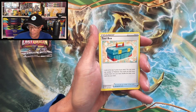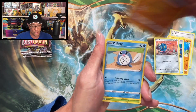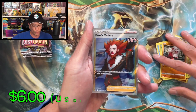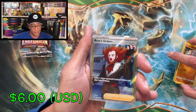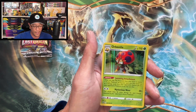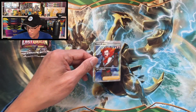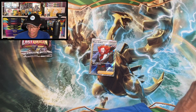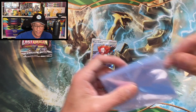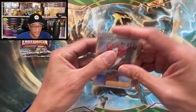Toolbox, Hariyama, Arc Phone, Bronzor, Farigiraf, Poliwag, Oddish, Growlithe — Boss's Orders full art trainer hit! Nice, awesome hit! And an orbital holographic — beautiful hit! Nice artwork on that card guys. I got my sleeves, brand new sleeves, for Boss's Orders.